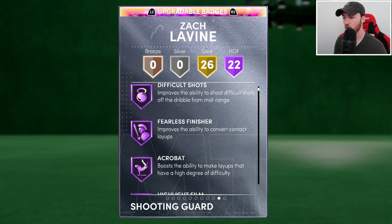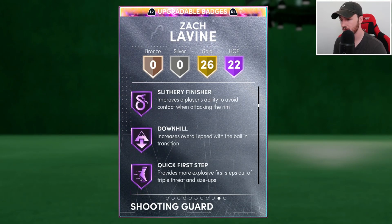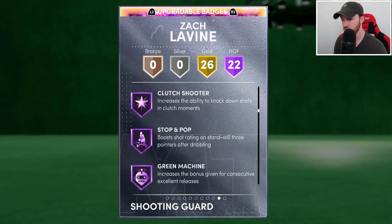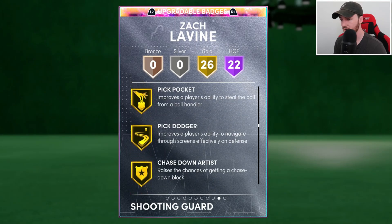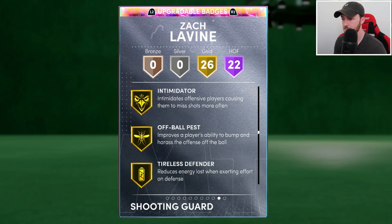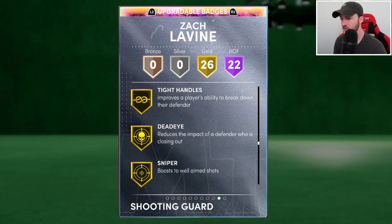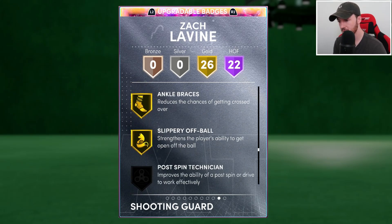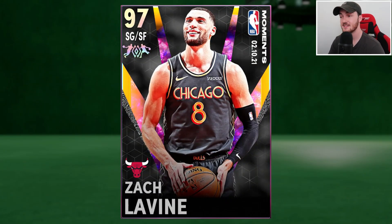He has 22 Hall of Fame badges, 26 Gold. Catch and shoot, difficult shots, posterizer, circus threes, and deep threes — which is awesome. Downhill, quick first step, clutch shooter, green machine, corner special, gold ankle breaker, pickpocket, clamps, interceptor, intimidator, giant slayer, bailout, handles for days, dead eye, sniper. He's got the right badges, stats look pretty juiced — one way to find out is to take this man into MyTeam Unlimited.